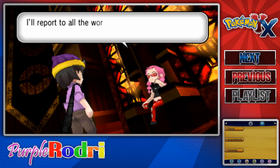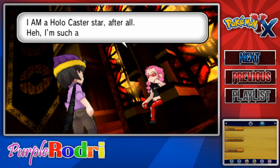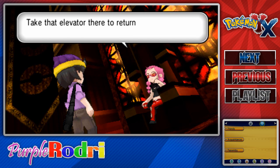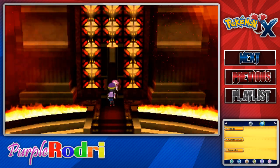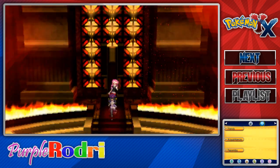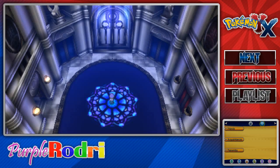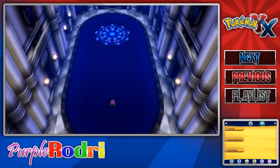Fantastic. I'll report to all the world the news of you and your Pokemon dominating the Pokemon League. I am a Holocaster star, after all. Three more members of the Elite Four stand between you and the champion. Take that elevator there to return to the main hall if you're ready for them. So with that, we have defeated Elite Four Malva. Let's go ahead and hop on the elevator, which should take us back to the main chamber.